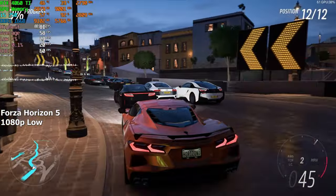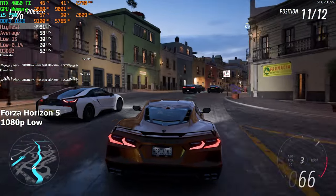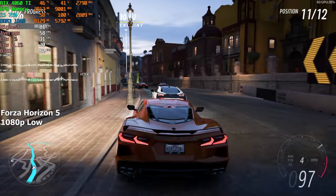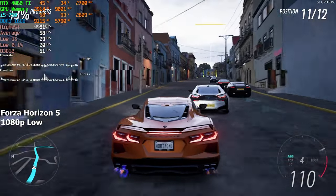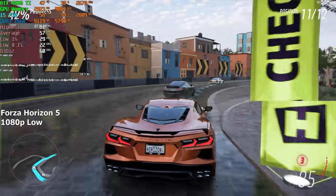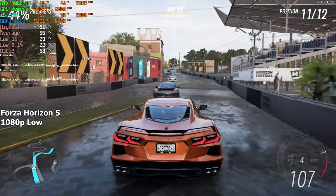Forza Horizon 5. In this game I chose the low preset, since anything higher would be a bit too much for the CPU. I ran the built-in benchmark a few times, and even though there were a few stutters here and there, the overall experience wasn't too bad. Once everything got loaded, the gameplay became a lot smoother. On average, we got around 56 FPS.